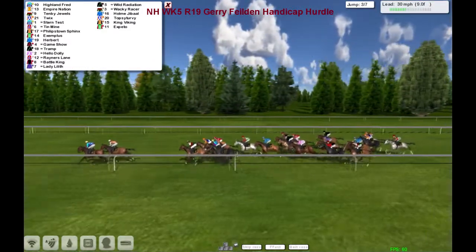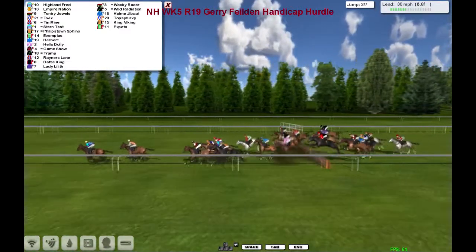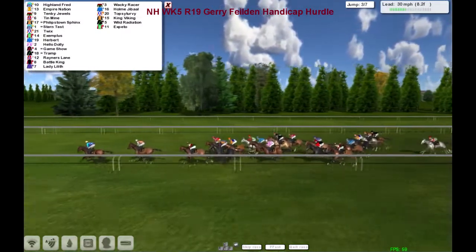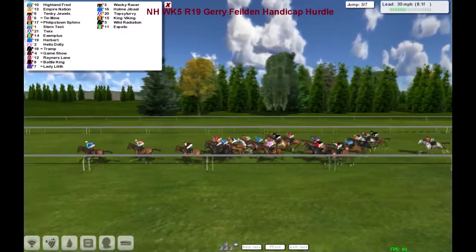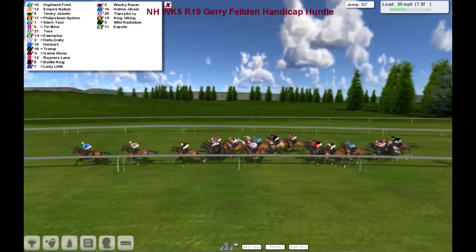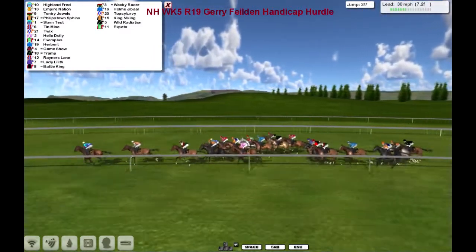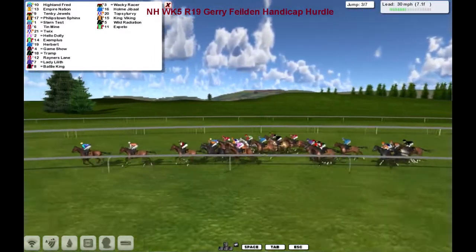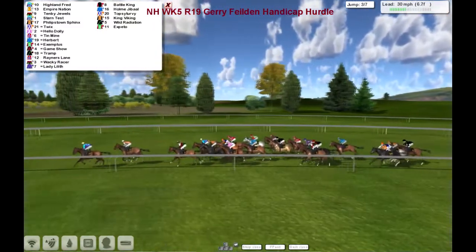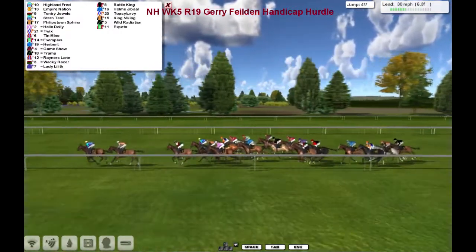It's Highland Fred and Empire Nation that lead. We get to the third — they all skip over that. A poor jump at the rear by Wild Radiation. Those ones that were pulled wide to begin with are probably 25 lengths off the lead. Highland Fred leads on his own now by a couple to Empire Nation. Tenby Jewels is third, followed by Philips Town Sphinx. Stern Test, Tin Mine out wide. In between those is Twix of Alex Cherry. The pink silks of Hello Dolly against the fence. Exemplus has moved out a bit wider now. Rainer's Lane is widest again.